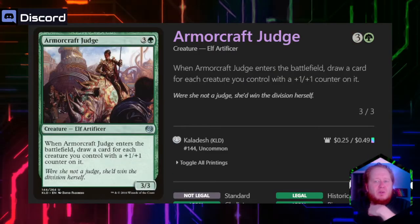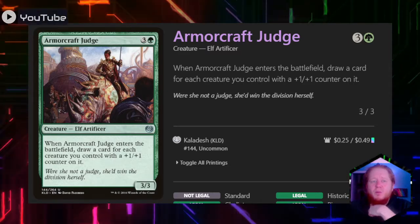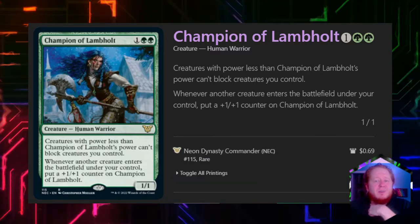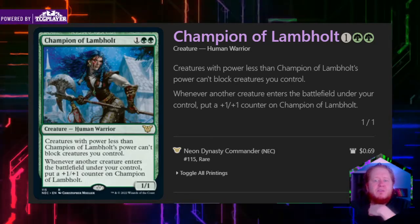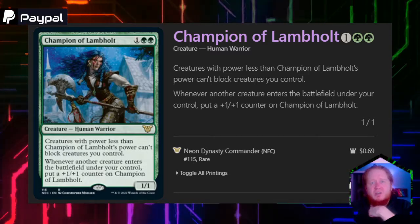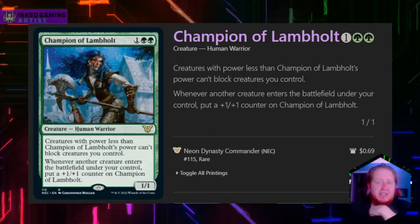Armorcraft Judge, for three and a green, is a 3/3. When it enters the battlefield, we draw a card for each creature we control with a +1/+1 counter on it — our Planeswalker and Signature Spell are both going to help make this a big draw card. Champion of Lambholt for one and two green is a 1/1. Creatures with power less than its power can't block creatures we control. Whenever another creature enters the battlefield under our control, we put a +1/+1 counter on Champion of Lambholt. It's great for the late game — we depend on evasion to get our creatures through on each opponent to win, so we want Champion of Lambholt to get as big as possible.